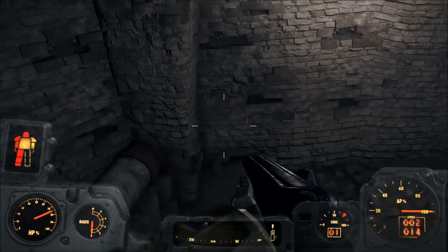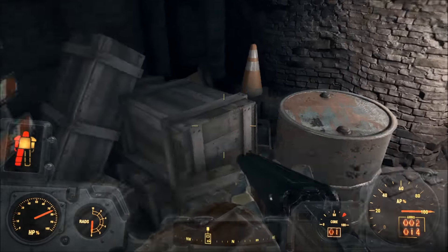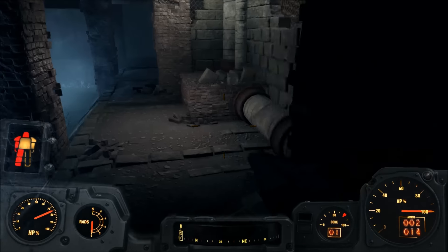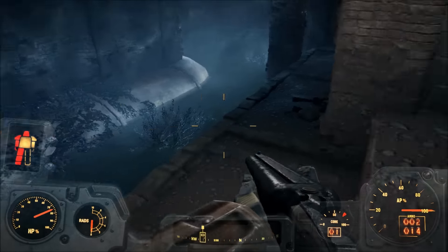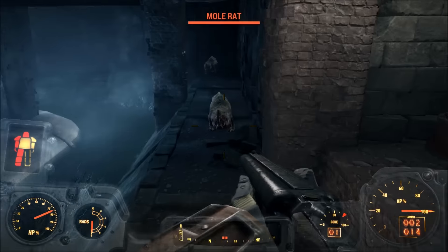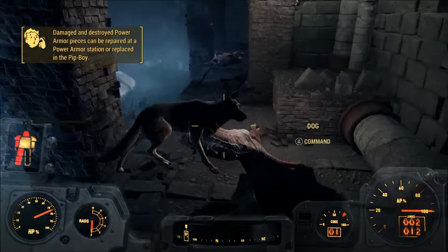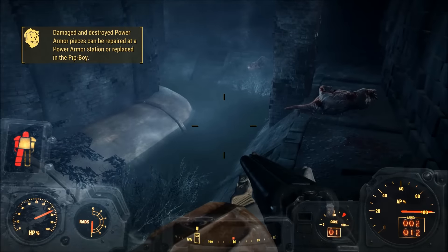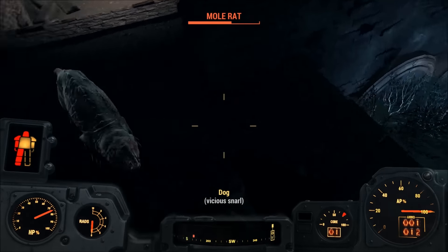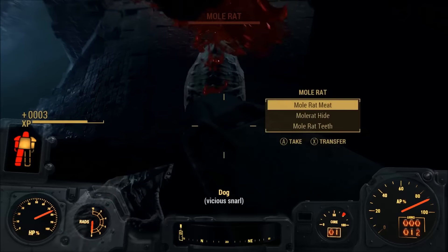I'm so worried we're going to find something we don't want to find here. I took the lantern. Okay so that's basically nothing. Something does seem odd about this place. Oh my god, okay - there we go! Dogmeat, doggie, help! There we go, he can take those dogs so easily. 'Can be repaired at the power armor station or replaced in the Pip-Boy.' There we go, I just punched him - why don't I just punch him instead of wasting bullets?